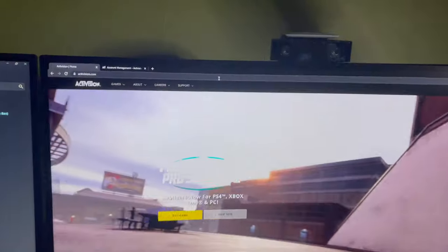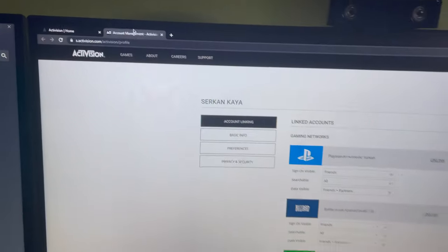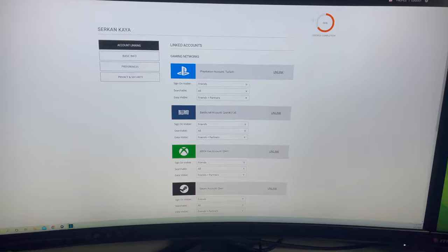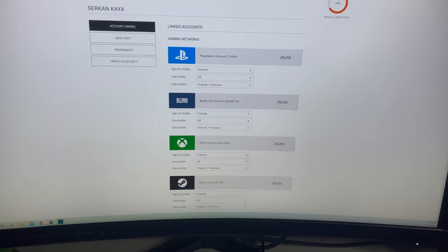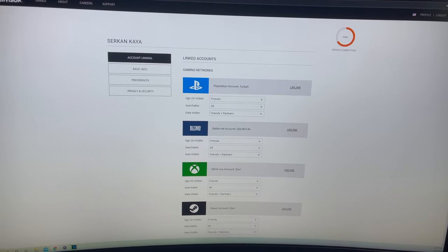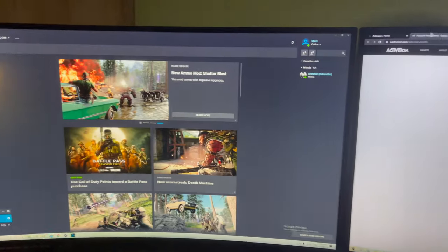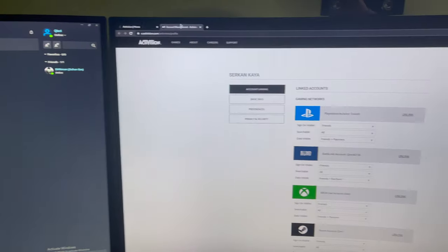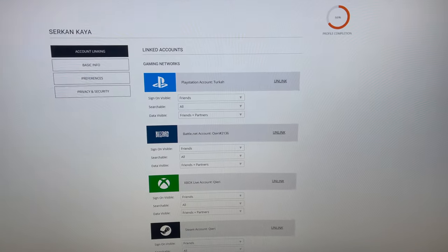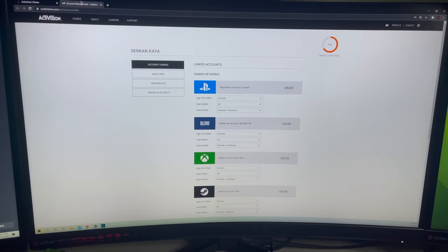If that doesn't work, go to Support, then Online Services, and you should get something like this. It doesn't matter which platform you're playing on — if you're on Xbox, connect your Activision account with your Xbox. Same for Blizzard — make sure you're connected to Blizzard. Same for PlayStation — just link your accounts on the platform you're playing on.